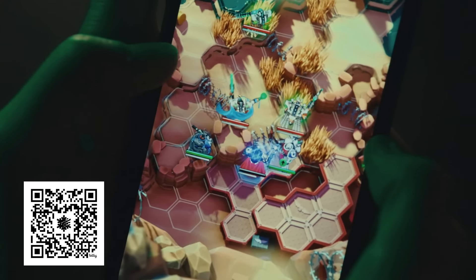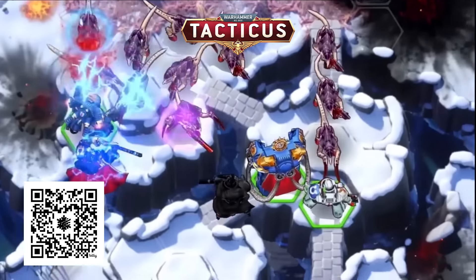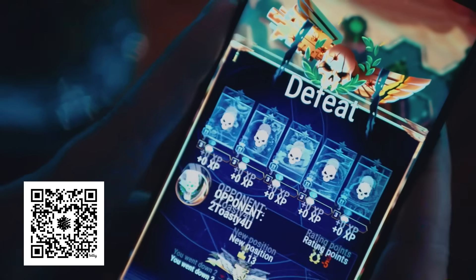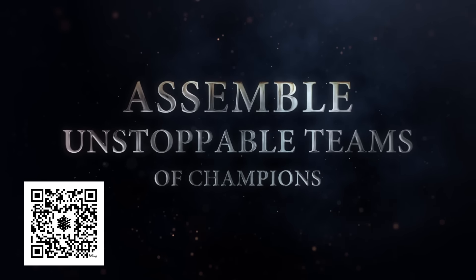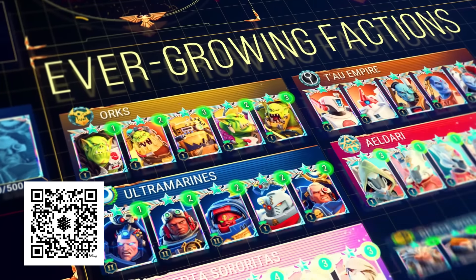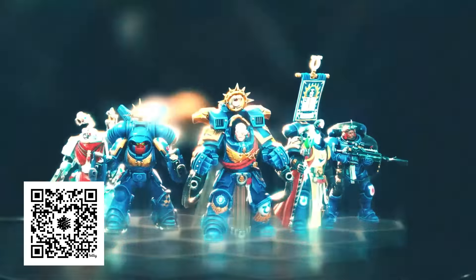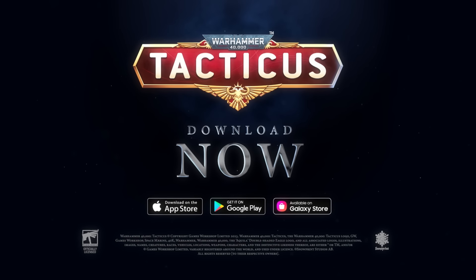Today's video has been sponsored by Warhammer 40,000 Tacticus, a tactical mobile game set in the grim darkness of the Warhammer 40,000 Galaxy. Duke it out over challenging and detailed hex battlefields in turn-based tactical gameplay. Take part in fast-paced PvE campaigns, climb the leaderboards in high-stakes PvP battles, or join your guild in cooperative boss fights. Collect over 60 upgradable champions from across 15 playable factions — Imperium, Chaos, or Xenos — including the new Adeptus Mechanicus and Ravenous Tyranids. Build your own unique teams and find new strategies while mastering the terrain of the battlefield. Download the game for free from the Apple App Store, Google Play, or Galaxy Store via the link in the description.